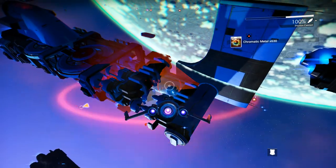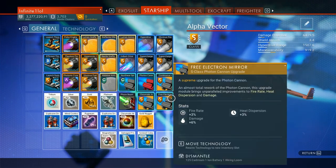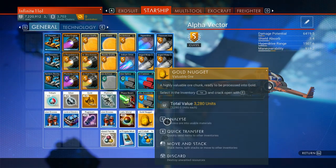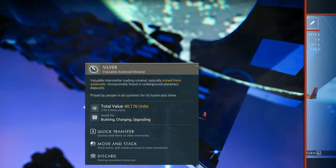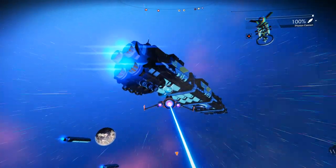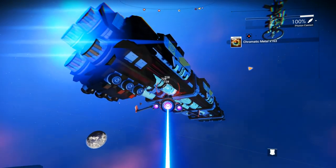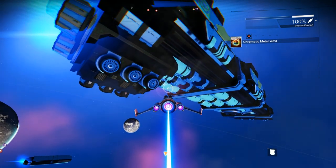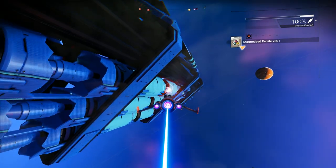The next method is an all-around amazing money-making method as well as a great way to stack hundreds, if not thousands, of basic materials in just minutes. That is by destroying the cargo pods on NPC freighters that randomly spawn in any system. Once you come across one of these fleets, only attack the freighter cargo pods. Doing this will get you hundreds of gold, cobalt, chromatic metal, and silver without decreasing your standing with any of the factions.